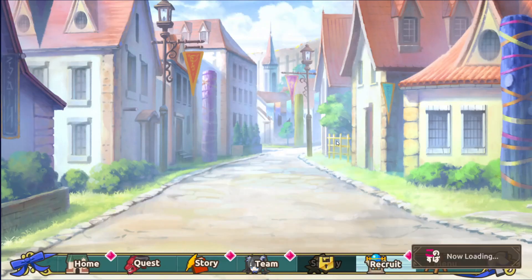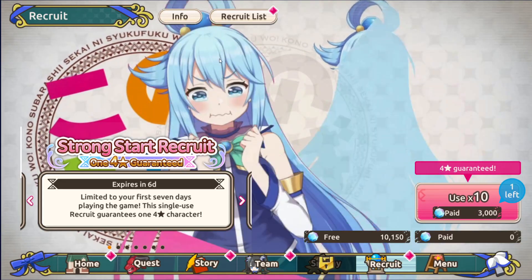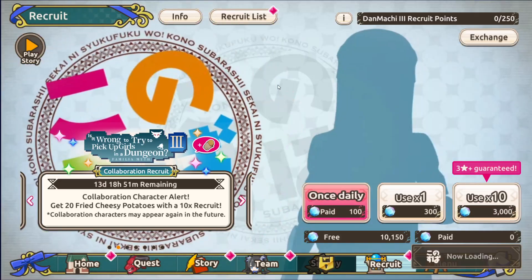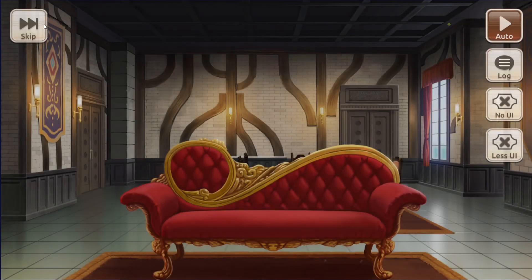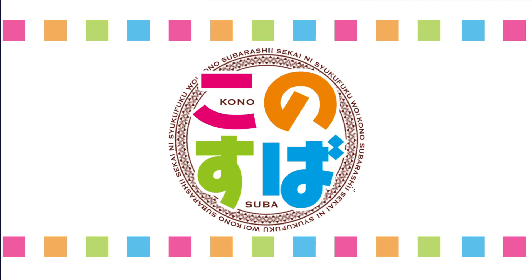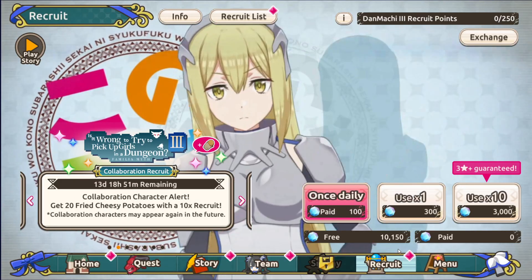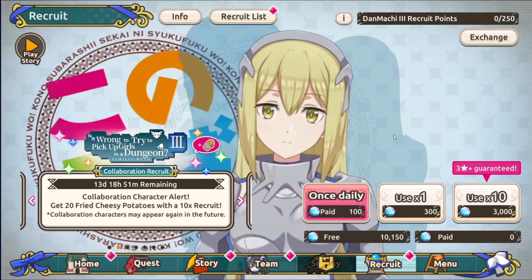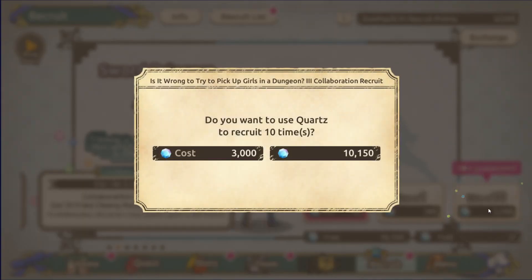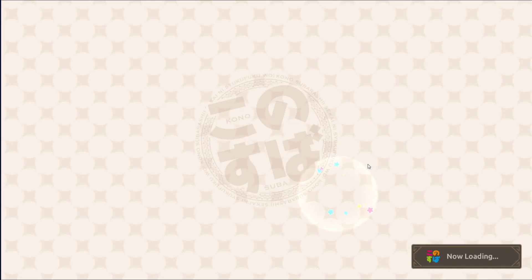Then we'll go to Recruit. I'll show you what banners are currently active and which ones you want to use. The Strong Start Recruit requires paid quartz, so it's not relevant to us right now. A video will play when you get to the Danmachi Recruit — just go ahead and skip it for now. We're going to go into the Danmachi Recruit, as this is the one that has limited units like Eyes that we really want to see.